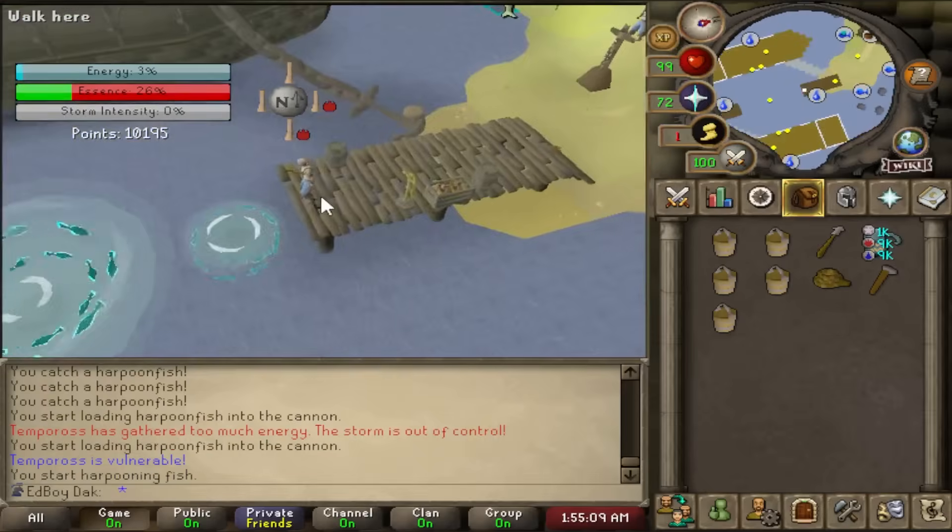Minnows require 82 fishing and a small fishing net. You catch them on the fishing platform in the fishing guild, and you need the angler's outfit to access the platform — talk to Kylie Minnow at the fishing guild docks and she'll take you there. Minnow spots move every 15 seconds clockwise instead of randomly. Sometimes a flying fish appears at a spot and takes your minnows instead, so just move to another spot. You can trade minnows to Kylie at 40 minnows per shark, getting up to 500 sharks per hour at high levels — pretty solid profit with decent XP per hour.